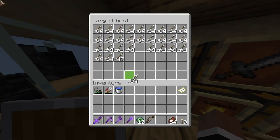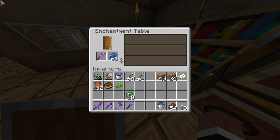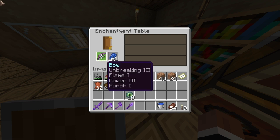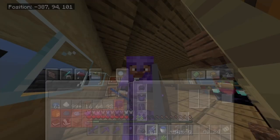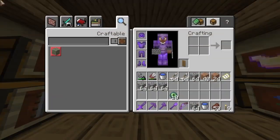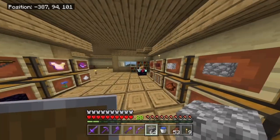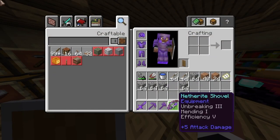I think we got plenty of arrows. Our bow has Infinity — breaking three, flame one, power three, and punch one. That's really good in my opinion. And it doesn't really matter about infinity because we all know I have infinite arrows. All I needed was this cobblestone, and I think I have plenty of that. So let's go find this portal so I can defeat the Ender Dragon.